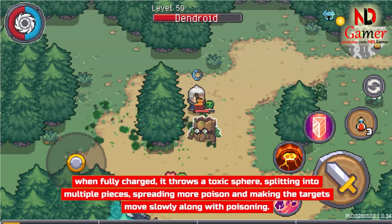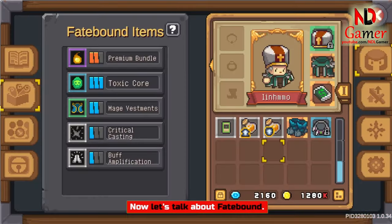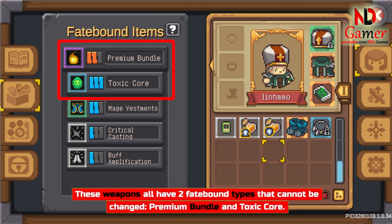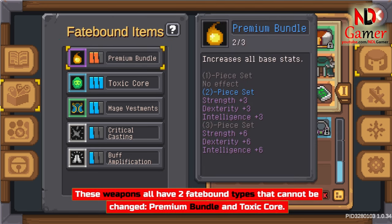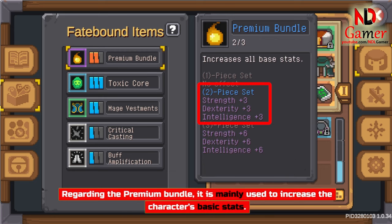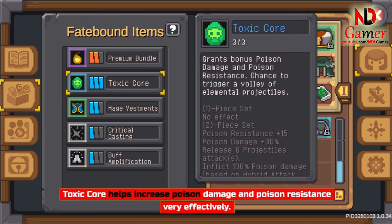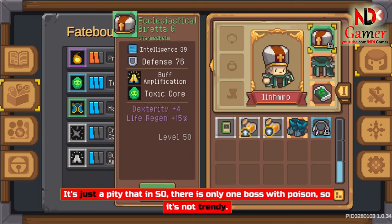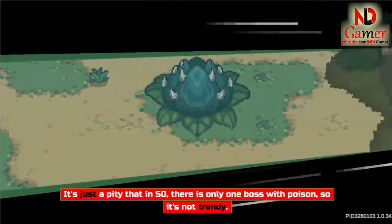Now let's talk about fake bound. These weapons all have two fake bound types that cannot be changed: Premium Bundle and Toxic Core. The Premium Bundle is mainly used to increase the character's basic stats. Toxic Core helps increase poison damage and poison resistance very effectively.